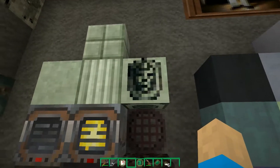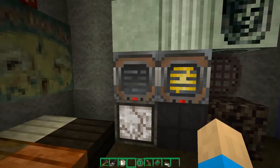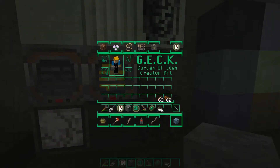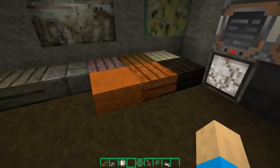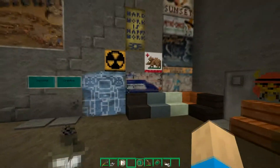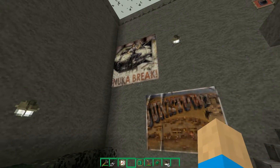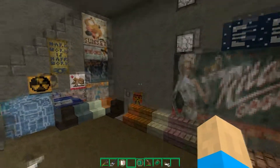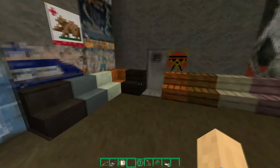Here we have the nether quartz ore - it's weird looking but that is the ore block. This is the quartz block, the pillar quartz, chiseled quartz, the trap door, soul sand, netherrack, glowstone, pumpkin, and jack-o-lantern. Let me toss on the pumpkin - there we go, that's what the pumpkin looks like. Here we have all the slabs and all of the stairs. Here we have all the paintings - New California, Nuka Break - very cool, in the style of the game: old abandoned companies, posters for cities, and blueprints.